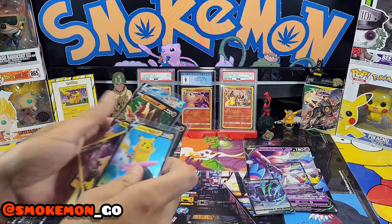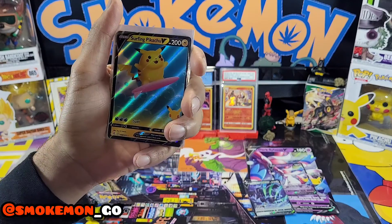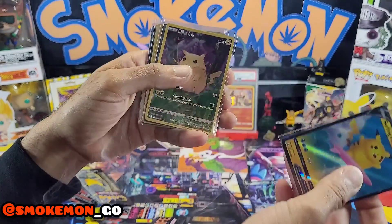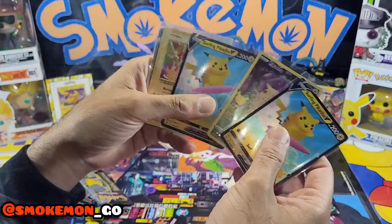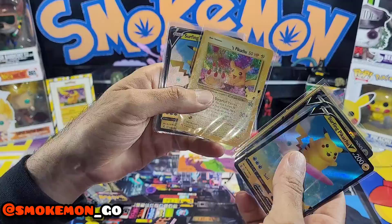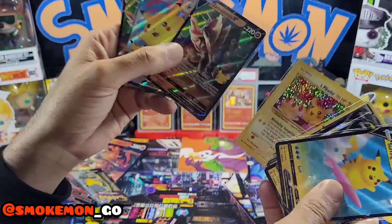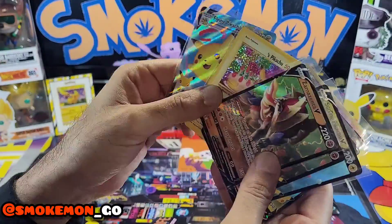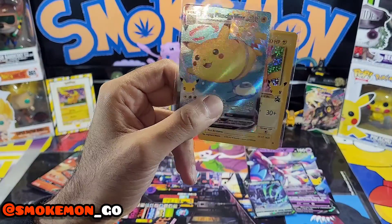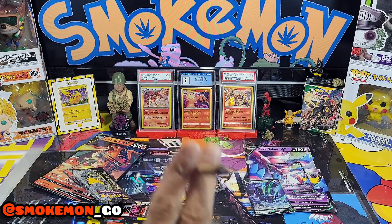Quick recap of what we pulled: Surfing Pikachu, the Base Set Pikachu full art, another Surfing Pikachu, a Birthday Pikachu, another Surfing Pikachu, another Zacian, and a Flying Pikachu VMAX — that is such a cool card. That has been Smoke and Mongole guys, thank you. Until next time, peace!